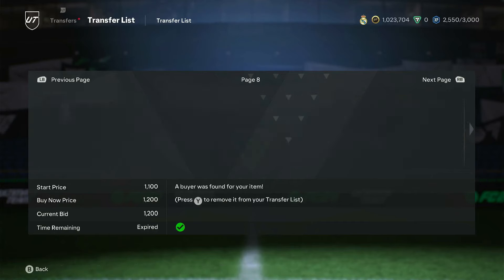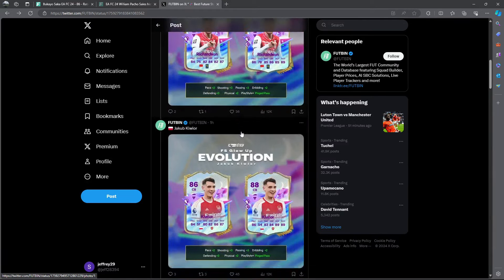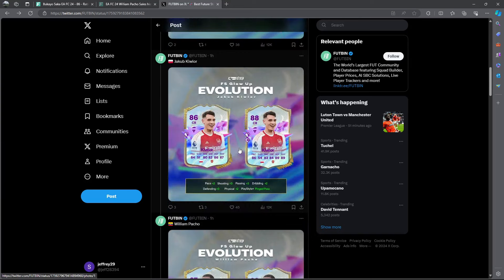Straight away I want to cover the new Evolution. Furbin basically posts the best option for the current Evo. So we have the new center mid from AC Milan, 88 rated to 90 rated. The left back from Ligue 1, 87 rated to 89 rated. We have the center back from Arsenal, 86 rated to an 88 rated card.